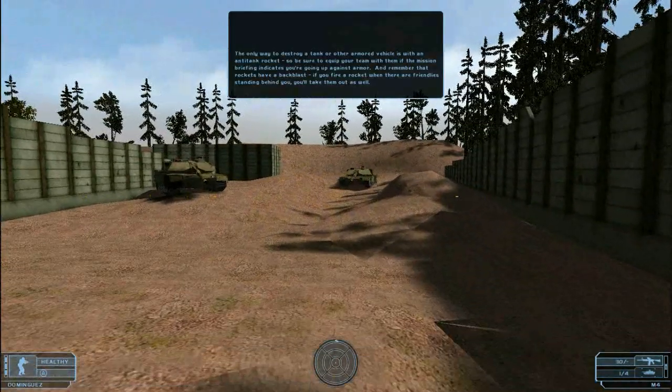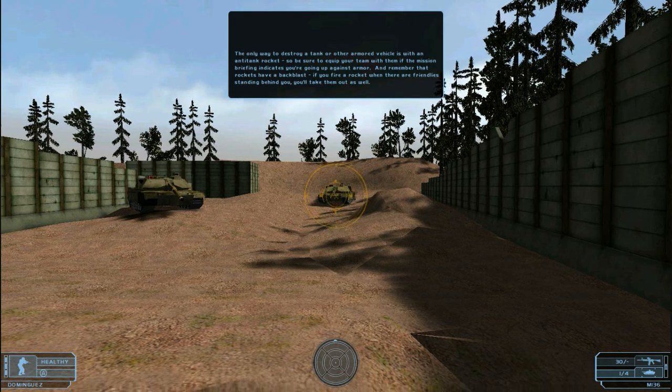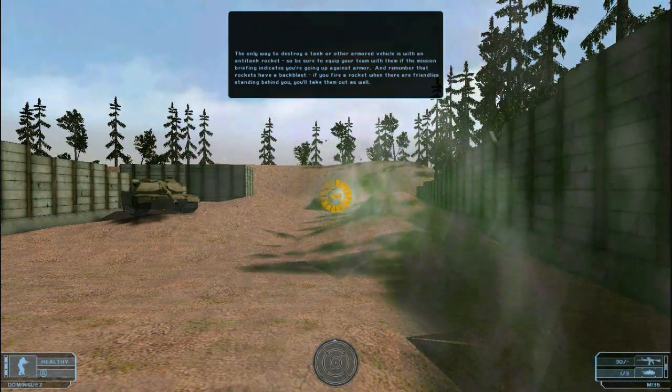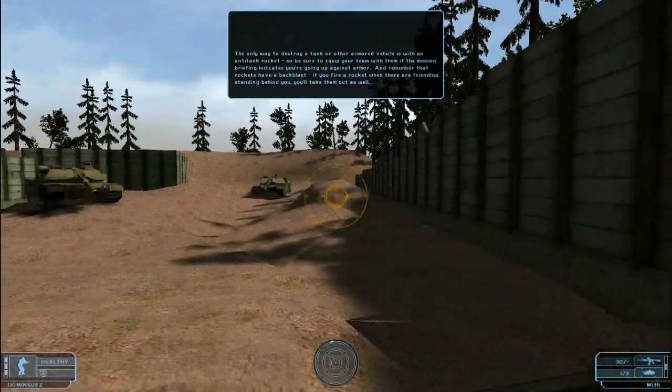The only way to destroy a tank or other armored vehicle is with an anti-tank rocket, so be sure to equip your team with them if the mission briefing indicates you're going up against armor. Remember that rockets have a backblast — if you fire a rocket when there are friendlies standing behind you, you'll take them out as well.